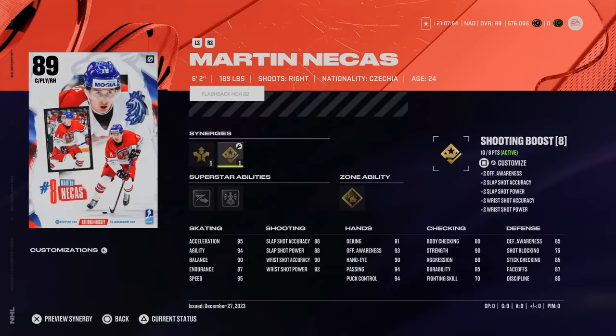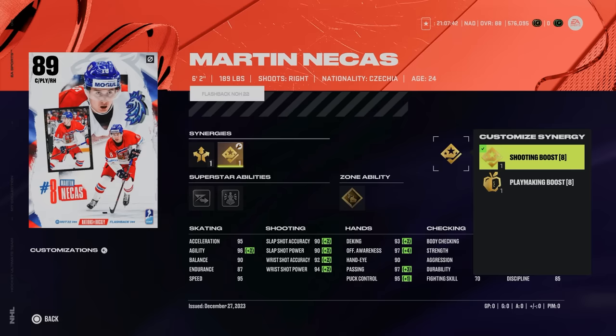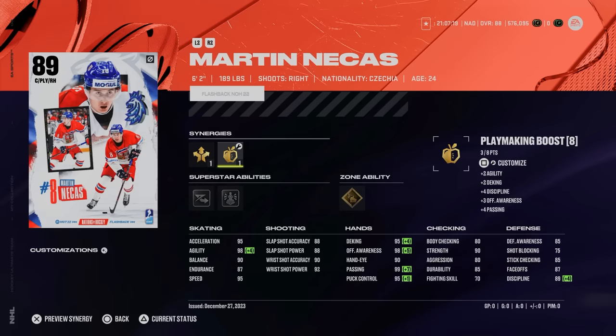Here is that flashback Martin Natchez, the 89 overall from NHL 22's Nations of Hockey event. At 6'2", 189, he's got playmaking forward as well as shooting boost and playmaking boost. At 95 speed, 95 acceleration, his agility can get up to 96 — you can actually hit 98 agility with playmaking boost activated.